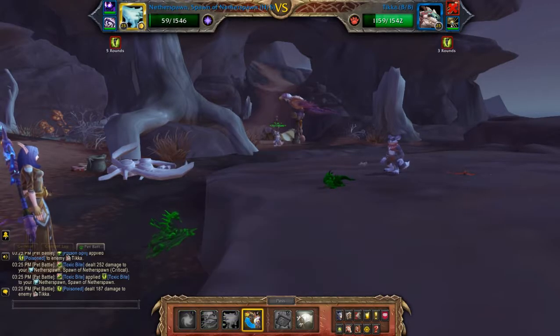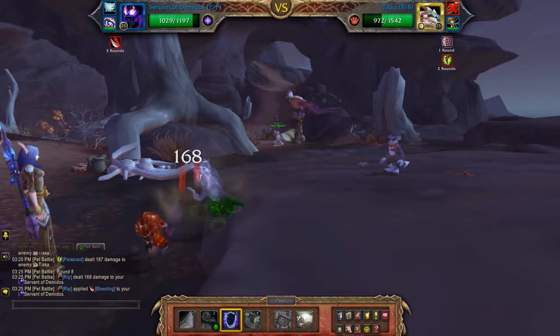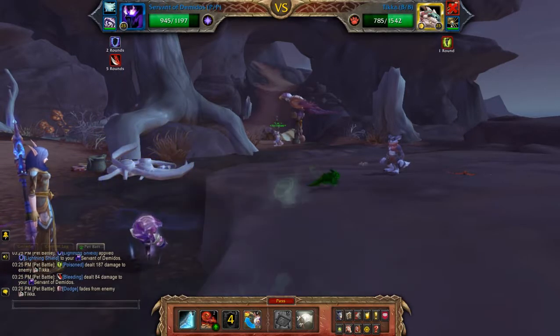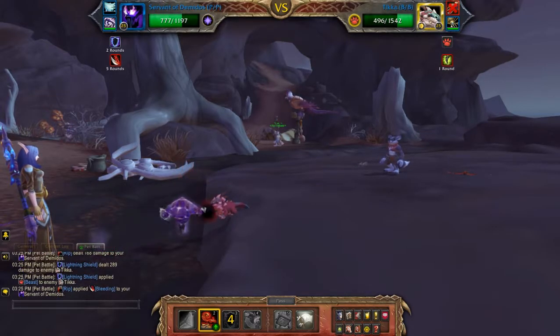Usually I die there, so I'm just going to switch out. I'm going to throw on Lightning Shield and Siphon — you want to use Siphon as soon as the Shield drops off ticker.